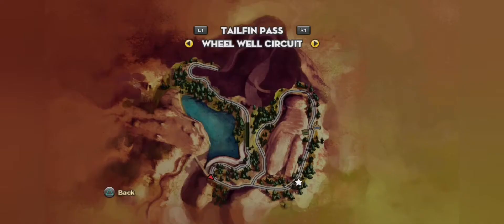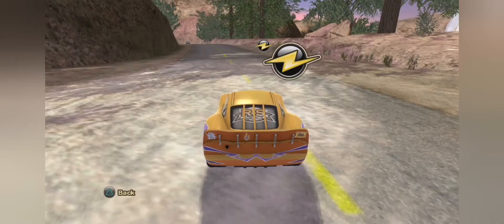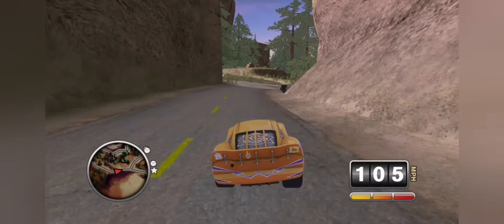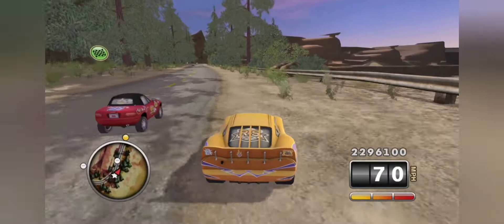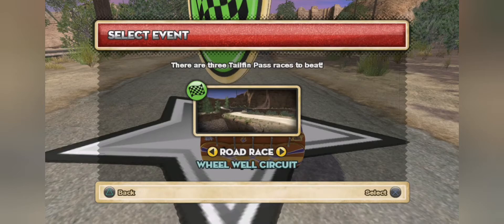Let's have a look. So obviously we've still got Luigi's store and we've also got Ramone's store. I'm just going to head over to Wheel Well Circuit, because apparently that looks to be the first one — and yes it is. So let's go and do the Wheel Well Circuit to ultimately begin here at Tailfin Pass. And I think we may also get another cutscene. Collecting bonus points along the way, and right there of course is Wheel Well. Let's get started with the first of our final three road races in this game, which is located here at Tailfin Pass — Wheel Well Circuit.